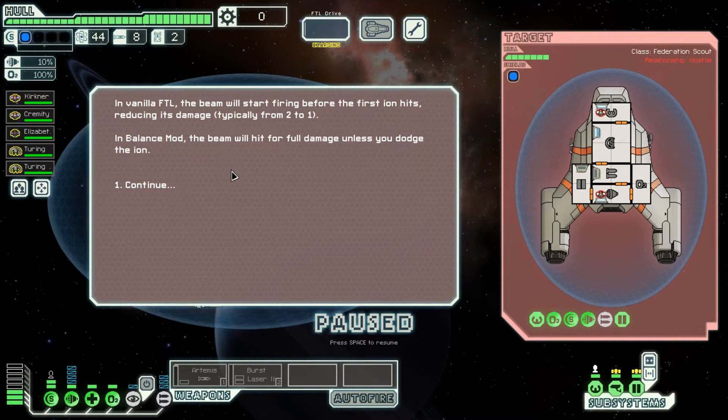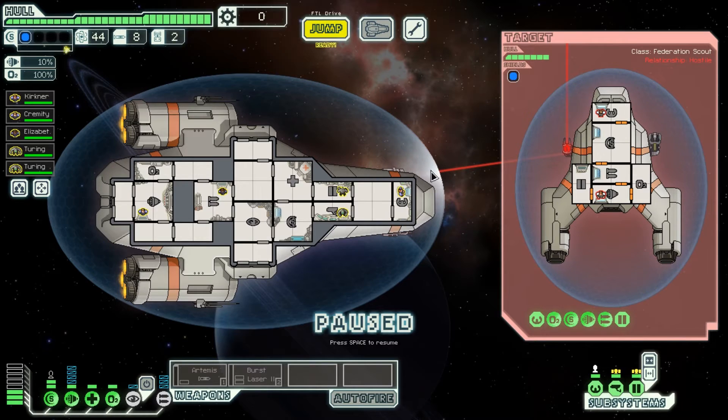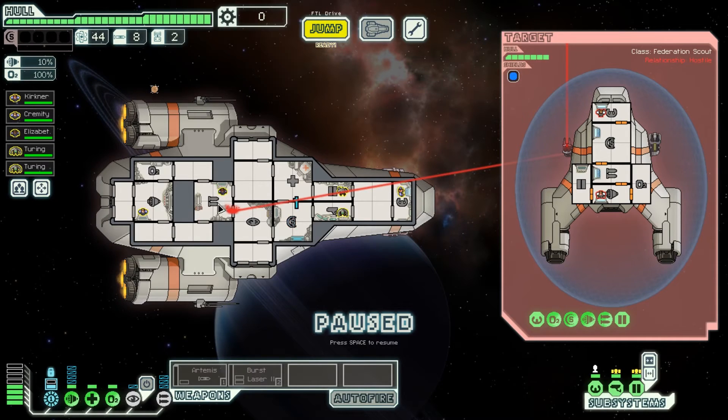Here's another example where we have different behavior on vanilla FTL and balance mod. In vanilla FTL the ion stunner is firing at 10 and the mini beam is firing at 12. So this mini beam is actually going to start firing before the ion hits our shields. What that means is that when the ion takes down our shields, whatever room it's targeting is not going to take damage - it might still do one or occasionally two damage to other rooms, but not to the room it started targeting. Worth noting that the room the mini beam drags towards is less likely to be a room you don't want hit, due to how the targeting mechanics work.